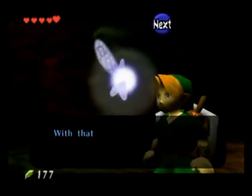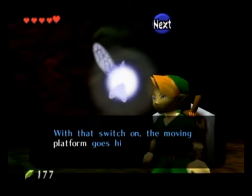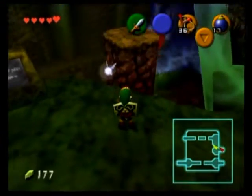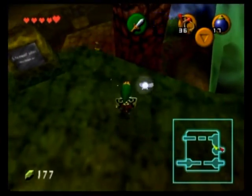Yeah, yeah, Navi — I know. We can use that pillar to go from the first to the second floor. So let's do so.